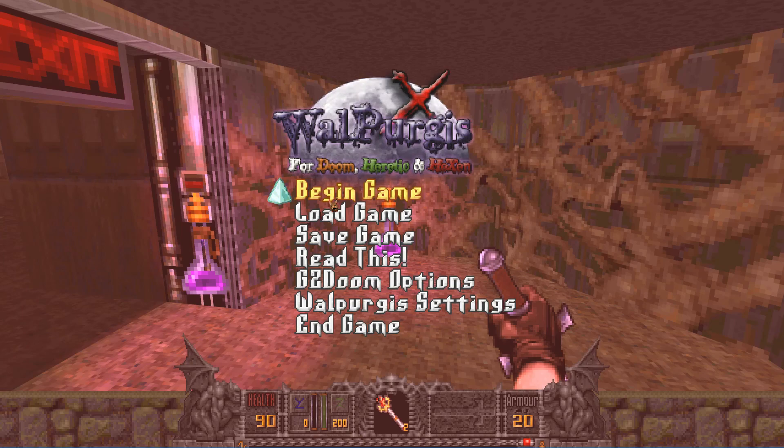If anyone knows how to get texture mods to work in GZDoom, feel free to put it in the comments. I assume you put it in the load order, but it didn't boot up, so I'll have to look it up in the forums. But anyway, this is Walpurgis — feel free to check it out, links in the description below. This is Vicom with Caleb, signing out. Y'all have a good day.